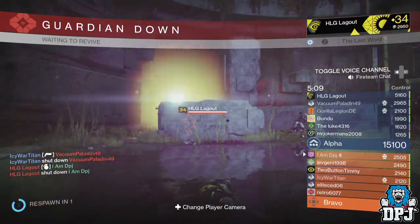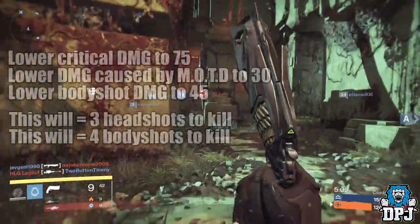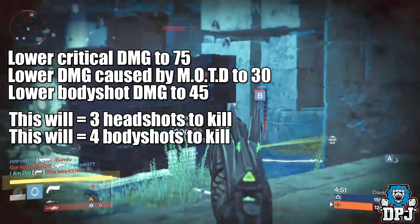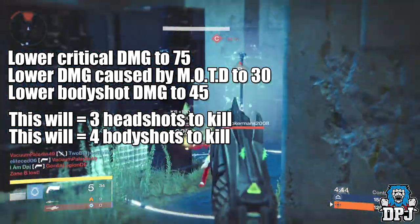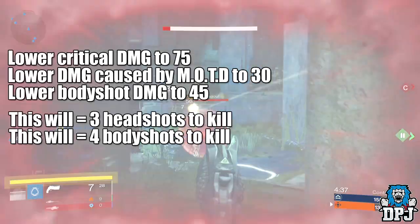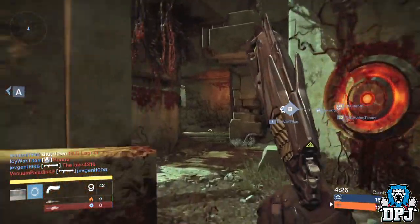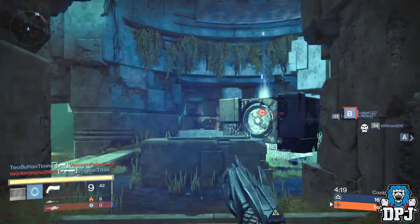They know the Thorn is being overused and will take action — but like what they did with auto rifles, I don't think they need to ruin the weapon. Here's what I think they should do: lower critical damage from 84 to 75, and lower Mark of the Devourer damage to 30 from 42, so two crits won't kill even with Mark of the Devourer but three headshots will. Lower body shot damage to 45 from 56, making it four body shots to kill. Maybe only have Mark of the Devourer trigger on headshots. I also think they definitely need to nerf the range — decrease it by 25 to 40 percent.